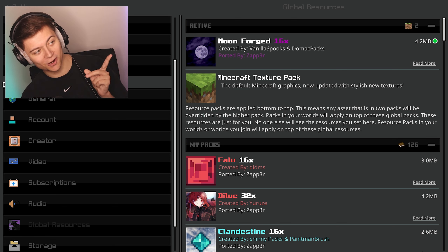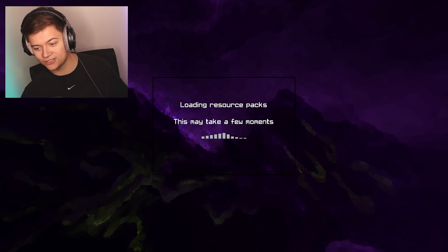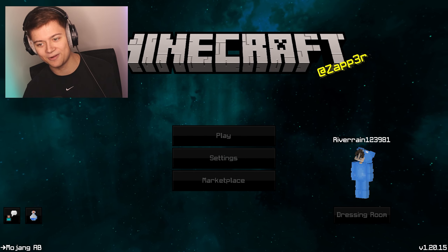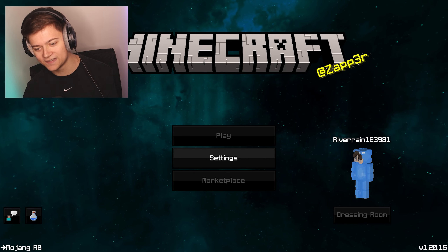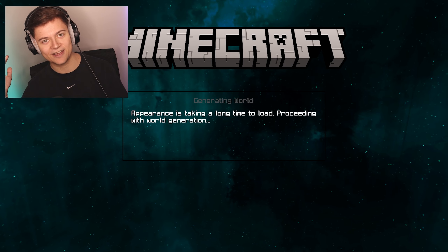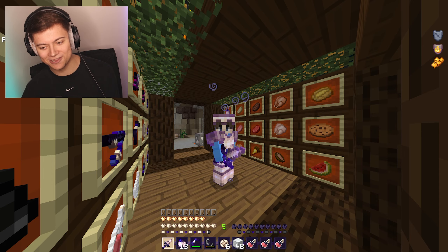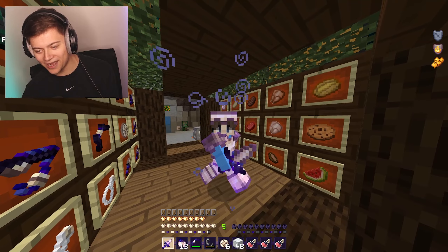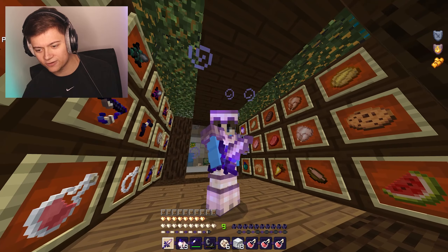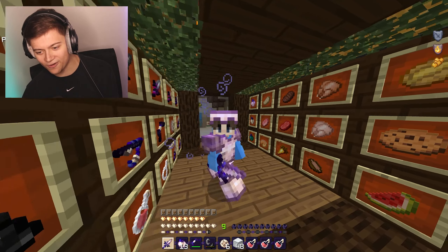Next up is another OP purple pack — the Moonforge 16x, made by Vanilla Spooks and Dawn Packs, supported by Zapper. The background is epic with matte black buttons. I'll probably still use the last pack but with a low fire add-on. Now in-game — it's actually not purely a purple pack. It's more of a moon vibe with a white and dark purple armor set.